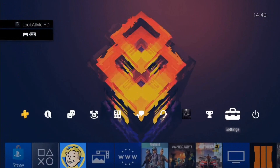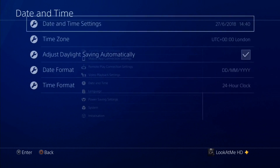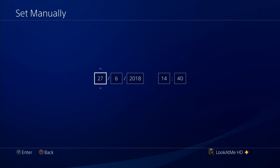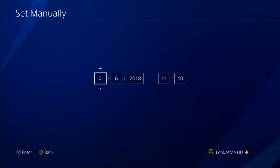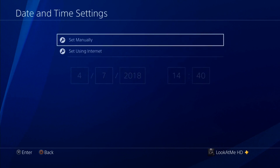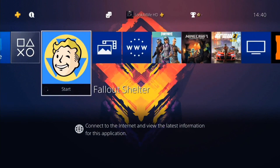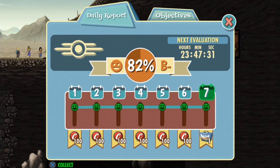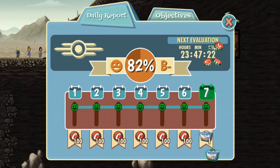Press the home button again, go to Settings, and go to Date and Time. Go to the first option, set it manually, and go up by seven — so one, two, three, four, five, six, seven — so we're in a brand new month. Go up by a month and click Enter. Back out and go into the game. Keep in mind the game is still running throughout this whole process. Collect one through seven days of stuff again.